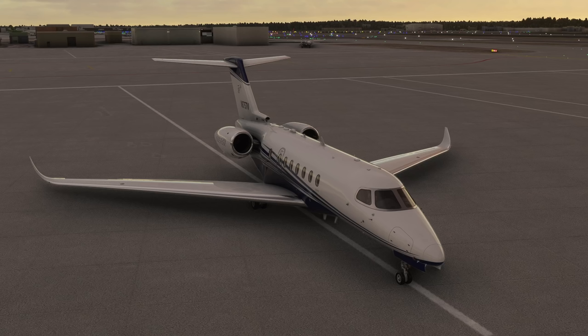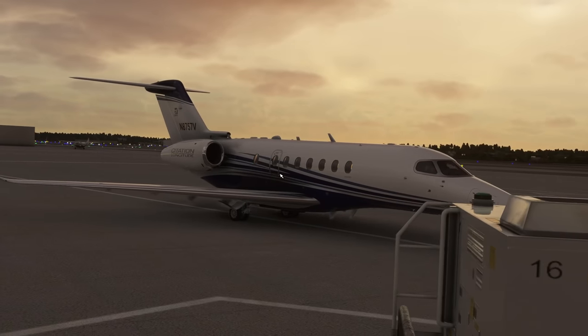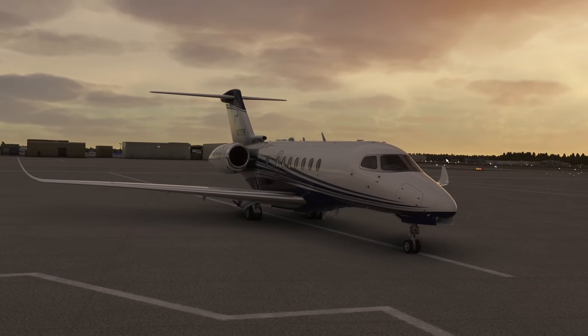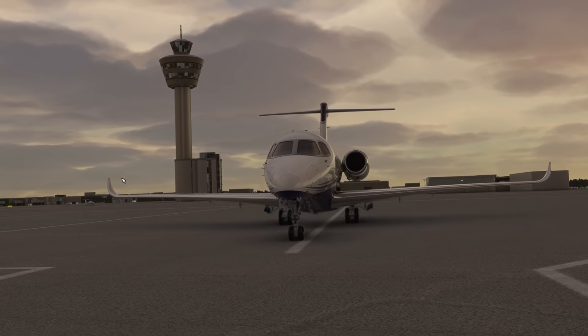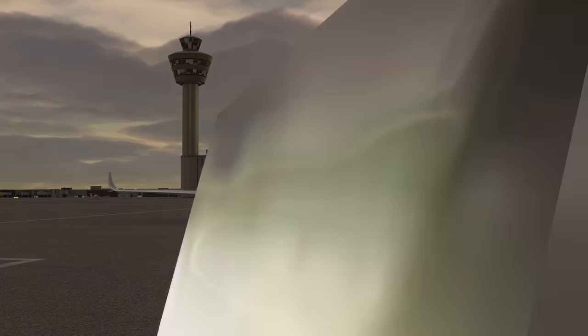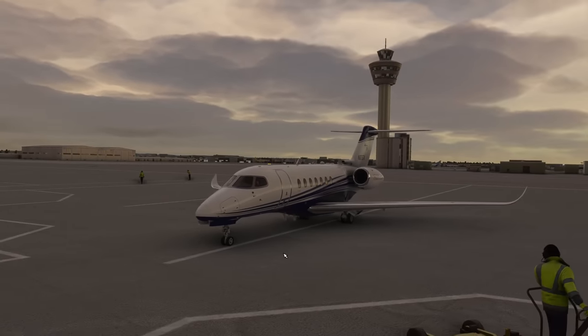Hey guys, welcome back to Microsoft Flight Simulator. Very different flight today — as you can see, a very different plane from the usual TBM. This is the Citation Longitude, and there are a couple of mods that got released that made me more confident to fly it. We are in England, in London specifically, starting off at London Gatwick, EGKK, and we'll be making our way to Manchester, EGCC, because I have a pretty cool handcrafted airport by Maco Simulations — the Manchester Airport — that we will be checking out.